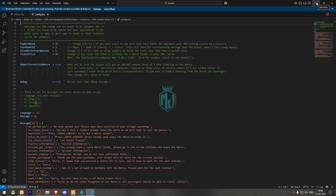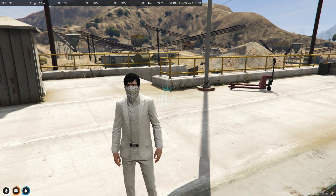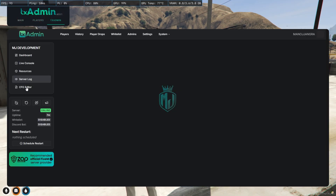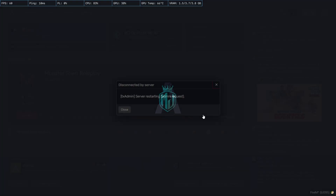There's nothing much to change in the config file — it's all based on your server preference. The installation is now complete. We just need to restart our server once, and then we can see our trains working. Let's restart and join the server back.